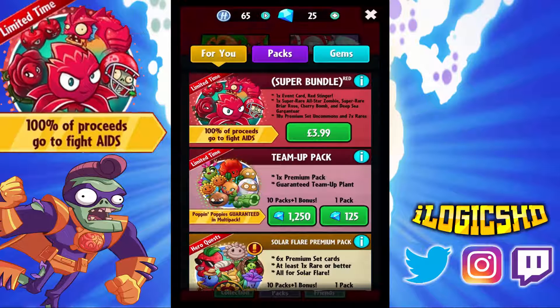If you guys are a PvZ Heroes player, I recommend going and buying that pack if you have the money, so you can make a little donation towards a good cause. Now the super bundle I'm going to be opening up for you guys, and then I'll be doing a couple of missions. With the super bundle you get an event card, the Red Stinger, a super rare All-Star Zombie, a super rare Brea Rose, Cherry Bomb and Deep Sea Gargantua, as well as 18 premium set coins and 7 rares.